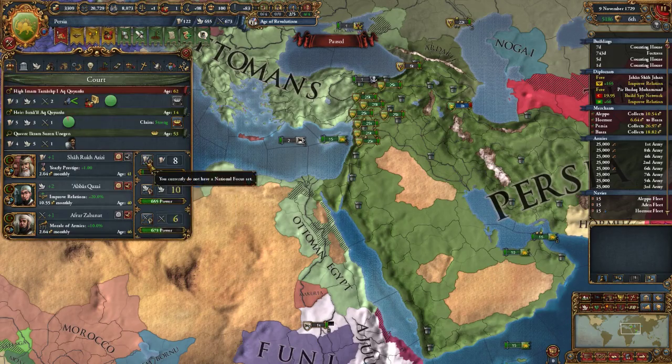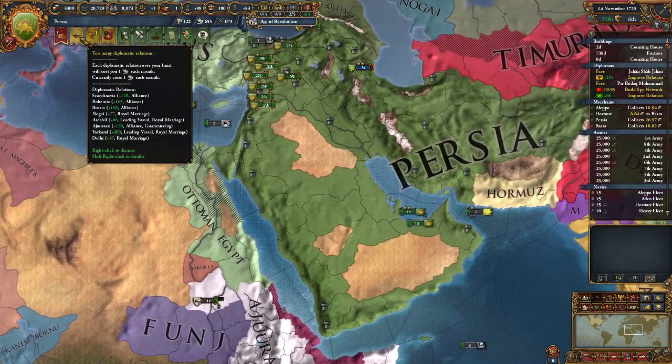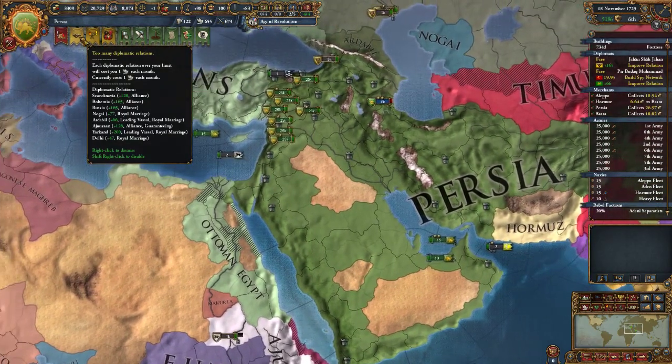I might focus on admin power for a little bit just to get that caught up. I've got too many diplomatic relations because I've got a couple of royal marriages I don't want.